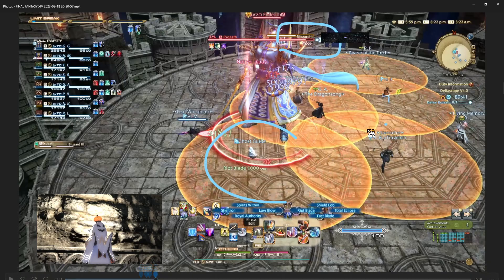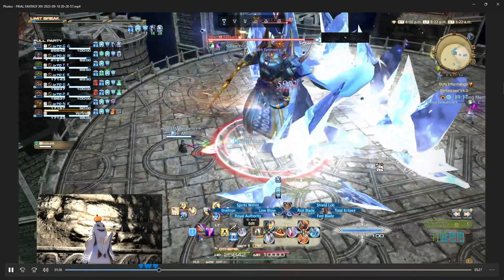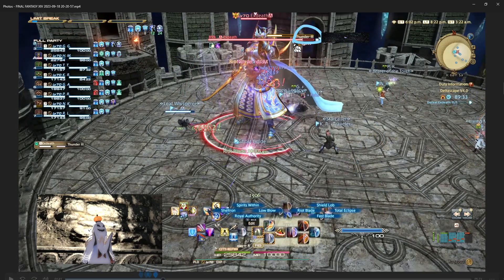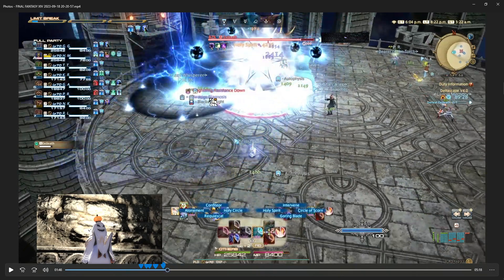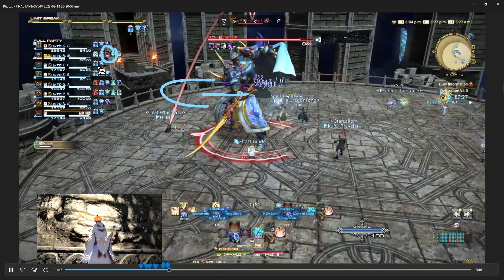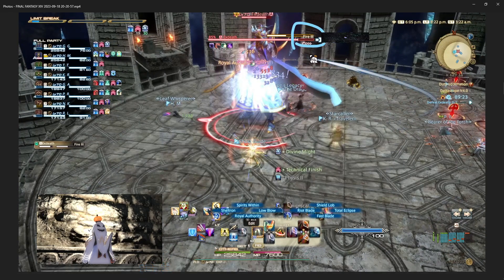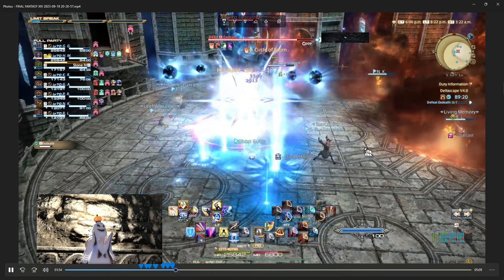Next up, Blizzard 3 — we've got AoEs underneath people, so you want to just dodge out of those. Then Thunder 3 targets one person and gives them a Lightning Resistance Down, making them more vulnerable to lightning. Fire 3 will target a few people with fire markers, and you want to spread those out because they'll explode.